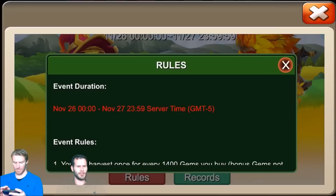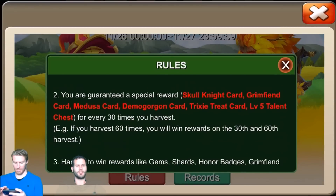So here it is — you get either a Skull Knight, Grim, Medusa, Demo Gorgon, Trixie, or a Level 5 Talent Chest. He gets two of those because we have 60 egg smashes. Let's get right into it — which one are you going to do first, the chest or the pumpkins?